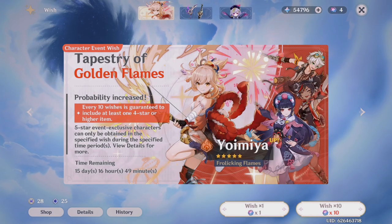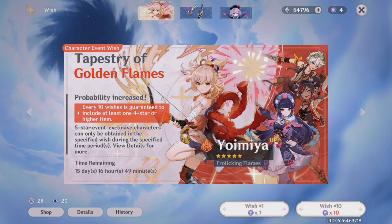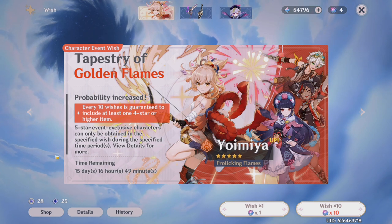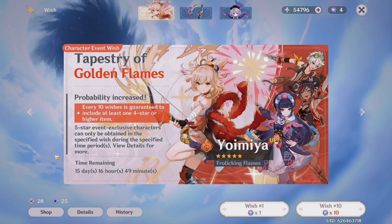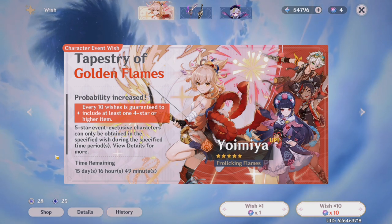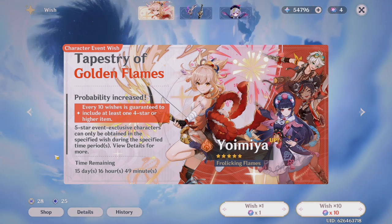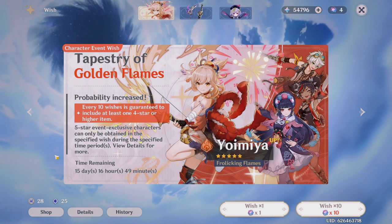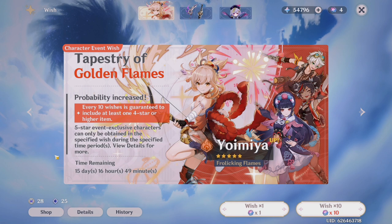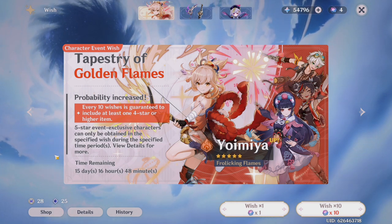So like every update, there is going to be a new banner. Hopefully we have a bunch of new Sumeru characters or maybe even reruns for your favorite characters, but now is a really good time to start saving up. If you are not pulling for Yoimiya or the weapon, then I think you should really save up your primogems because there might be a character that you really want to wish for. Just like the Ayaka banner when it first started, you might not want her right away but later you might have the urge to pull for her. So if there's a character you think you might want, start saving up now and you will definitely thank me later!